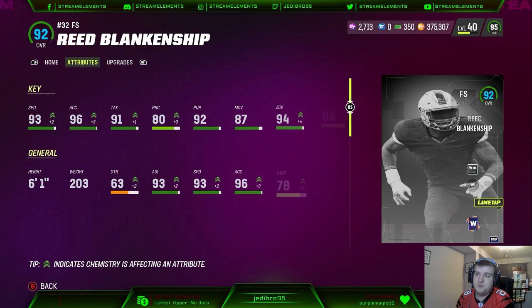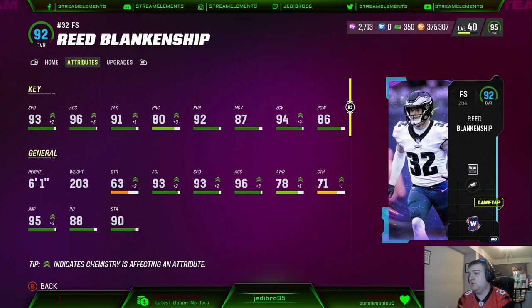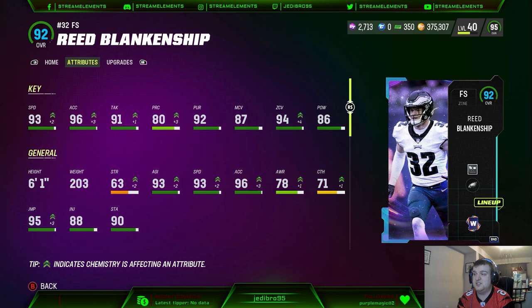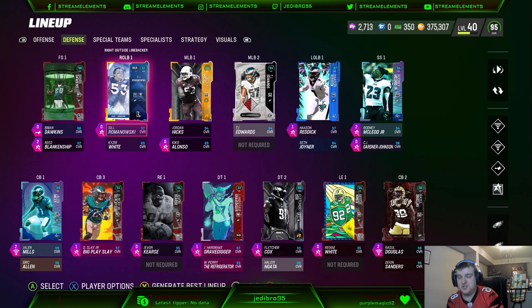We also did get Reed Blankenship — it's just a filler card for the Eagles team, but he plays deep safety in my lineup. 93 speed, while may not be the best, it's still somewhat viable at deeper safety. I wouldn't say he's the best. I'll probably put him at user if he doesn't play well at deep safety, just because he will need a spot on this team since the linebackers on this team are not very good. Jordan Hicks and Romanowski are both outdated.